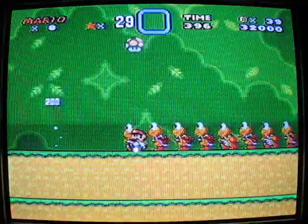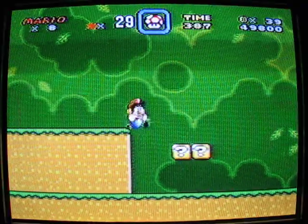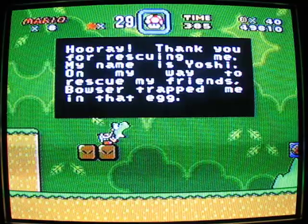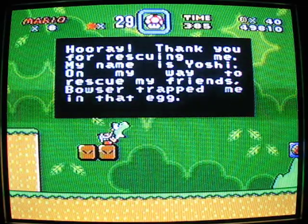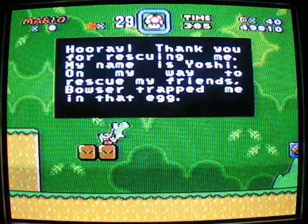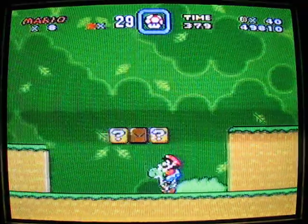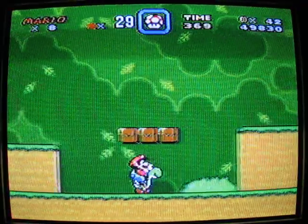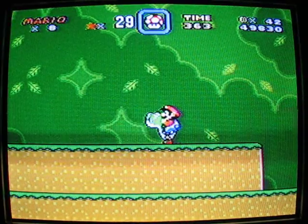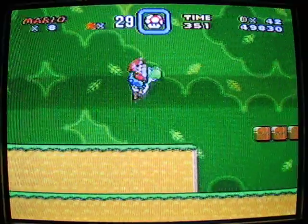On to Yoshi's Island 2. I accidentally fireballed the shell I wanted for a one-up — not supposed to happen. If you pick up a shell and throw it at the top layer, you can get a one-up. Then we find a Yoshi egg with a message: 'My name is Yoshi, I'm trying to rescue my friends — Bowser trapped me in that egg.' It's Yoshi! Let's get on Yoshi and ride him. He's not a horse, but let's eat this enemy with the Y button.